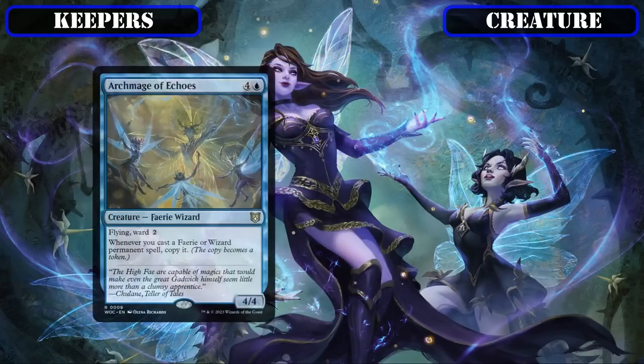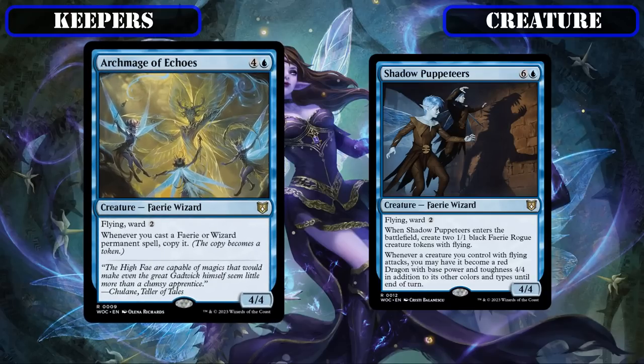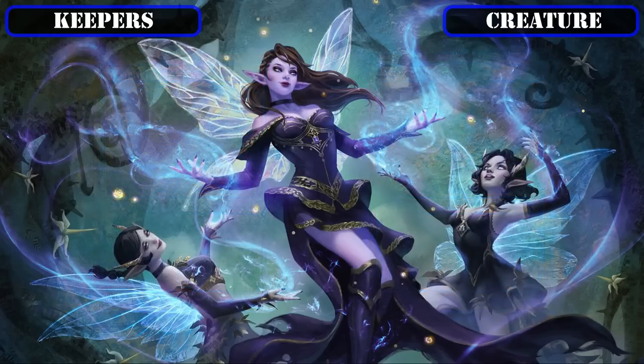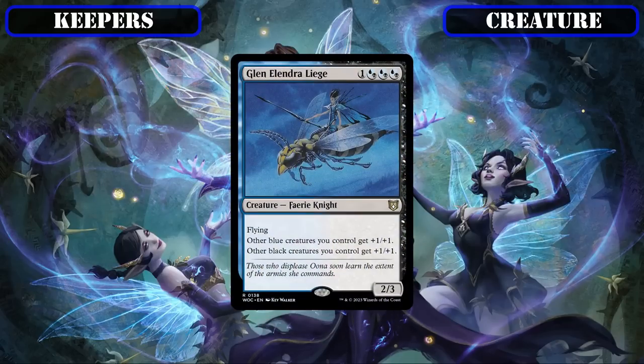The new Archmage of Echoes and Shadow Puppeteers will also be keeping their positions, with the former being a tribal reflection of Letjara and Legs to double up on all our fairies as we cast them for more board presence, while the latter serves as a backbreaking tribal finisher that turns all our low base power and toughness fairies into 4/4s that keep their fairy typing, enabling them to hit like a ton of bricks while still proccing our tribal payoffs. Glenelendra Liege will also stay as a pseudo-tribal lord that empowers our tribe members and, being a flying fairy itself, still takes full advantage of the build's tribal and flying payoffs.